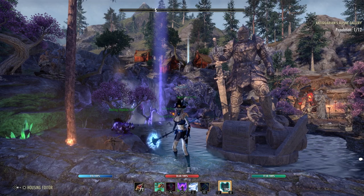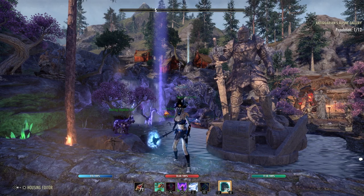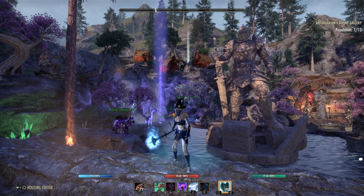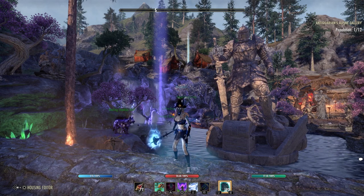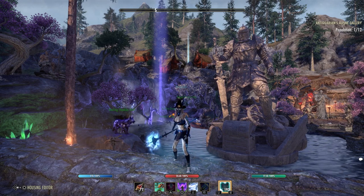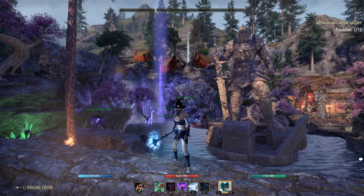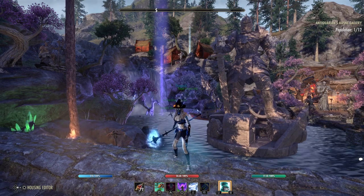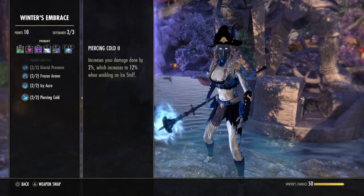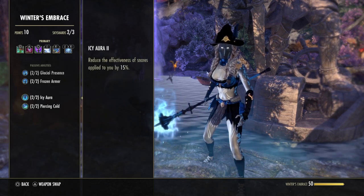TregorX is back and welcome to another ESO video. Today I want to show you my new Ice Warden PvP build — this is the build I used in the last gameplay video. With the Firesong DLC this build is even stronger than before. I still have a lot of clips from the last DLC so there will be a mix of new and old clips in upcoming videos. With the new patch we deal 12% more damage with Ice Death equipped — they changed this passive.